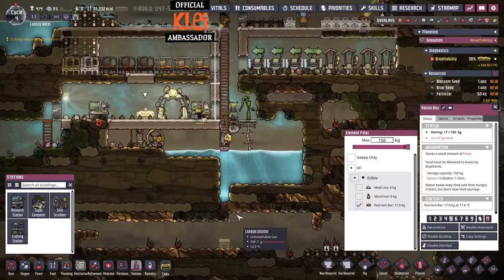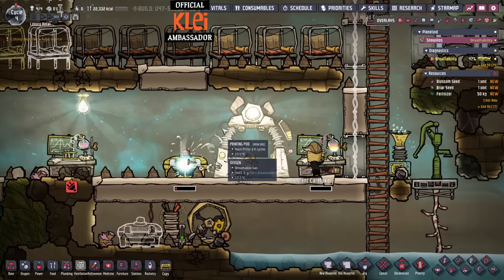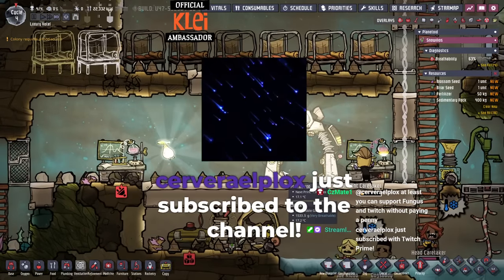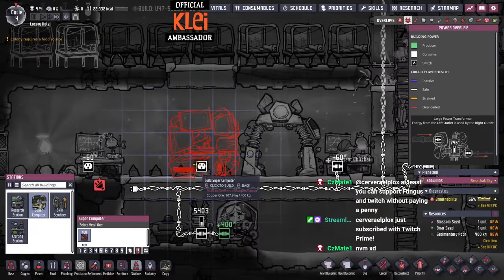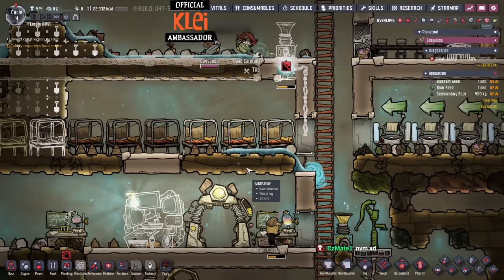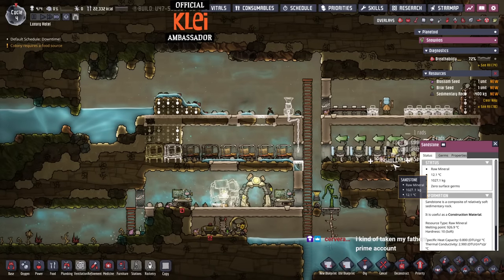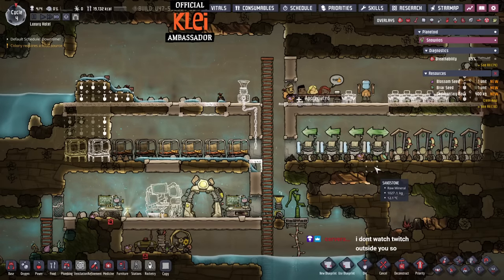We'll relocate the food storage and put the supercomputer in the light of the printing pod because you get a nice lit workspace bonus. You can also turn off the water cooler — it still gives the room bonus for the great hall but doesn't need to be turned on, which saves water. Smart home done. We'll go for power — straight for the coal generator and batteries to get that going.